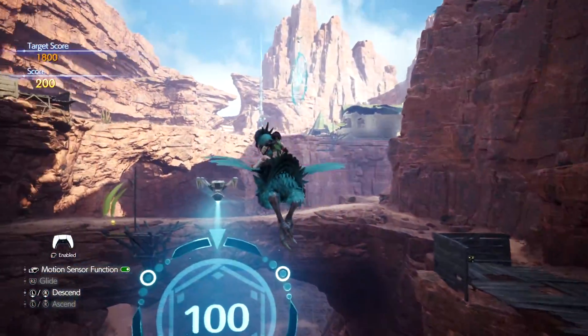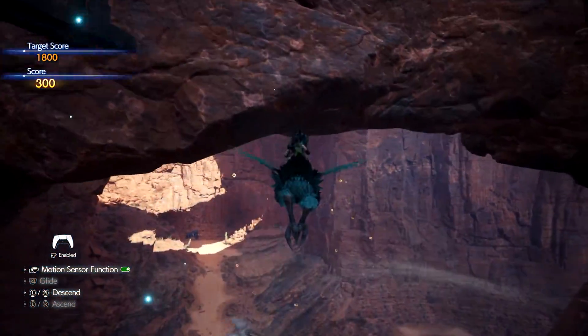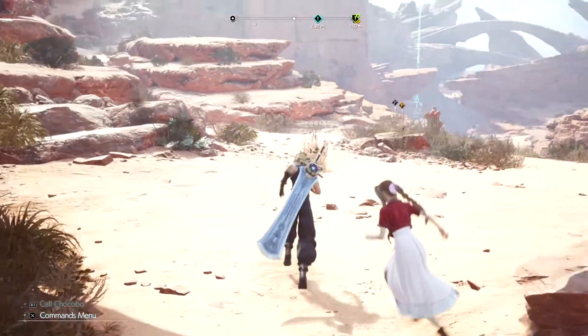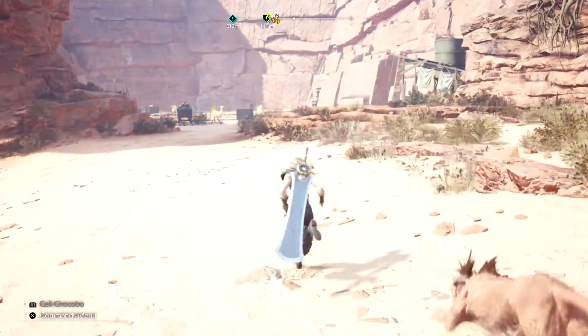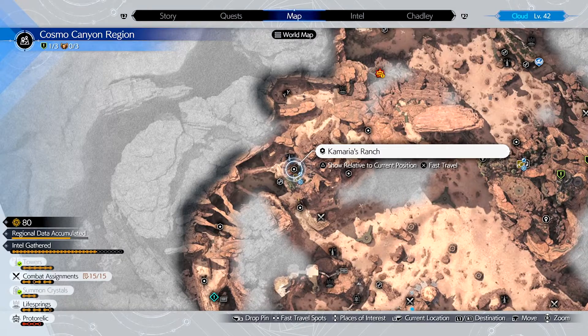You get your first chance to get a Blue Chocobo during Chapter 10 when you get to Cosmo Canyon. But first I'd like to thank my sponsor Square Enix for providing me with a free copy of Final Fantasy 7 Rebirth. The Cosmo Canyon stuff happens after you leave Gungaga — when you get off the tiny Bronco plane flown by Cid, the first place you visit is the Chocobo Farm.